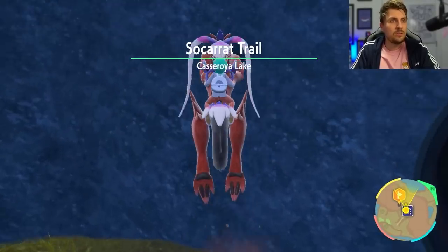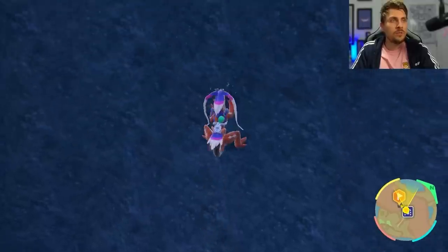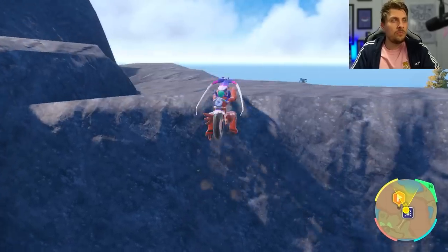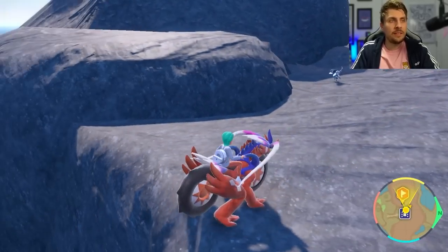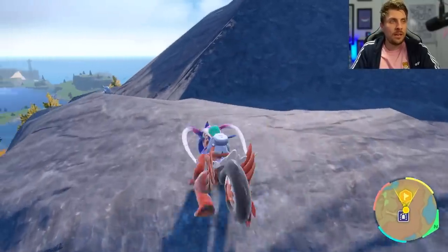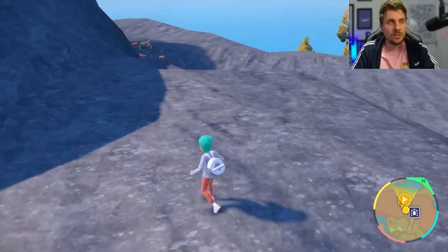Once you're here you want to head up to the top of this cliff, and it's not right on top but you'll see a little ledge to the side of you to the left — that is the ledge that you're going to want to hop up on, and this is where we're going to base ourselves for this whole method.